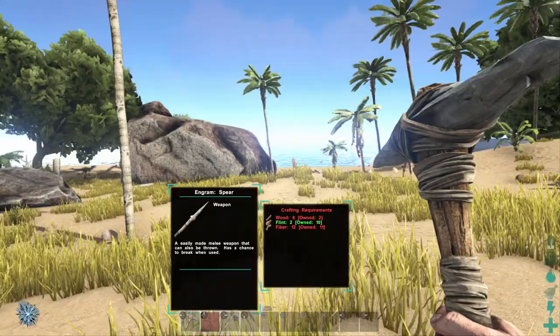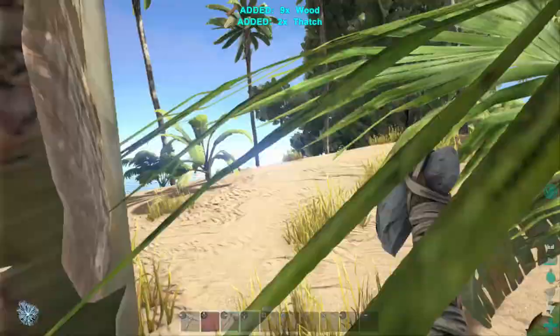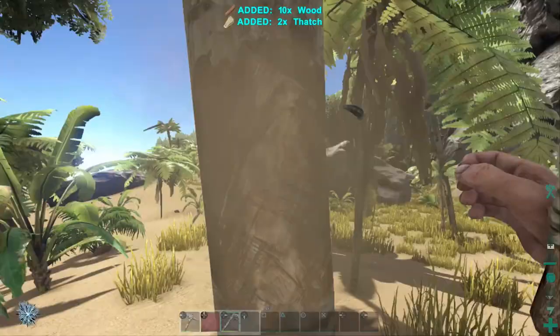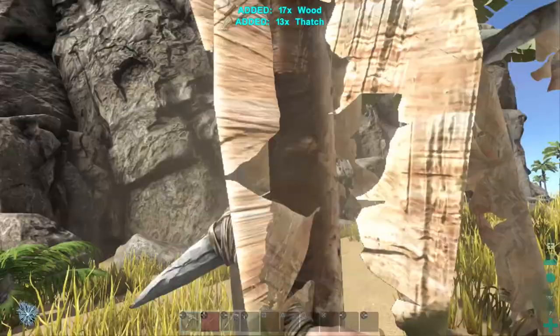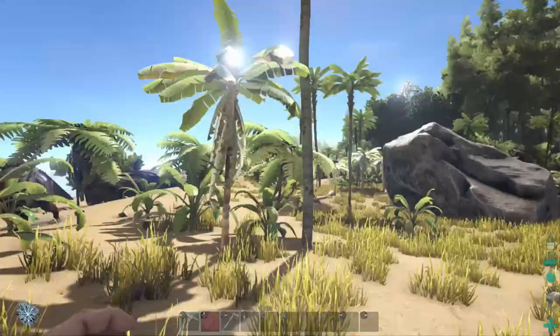Now I want to get myself a spear and go take care of that dilo. I need eight wood. In an ideal scenario, you want to get yourself at least three spears to be able to survive most incidents on the south coast. The main reason I want to spawn here in the southeast is not just because of that Explorer Note, which is going to give me double XP for 10 minutes, but there are three or four of them in this area and we're going to utilize all of them to level very quickly at the very early stages.